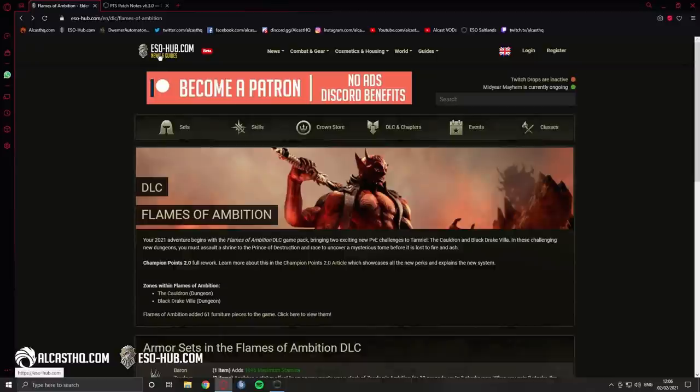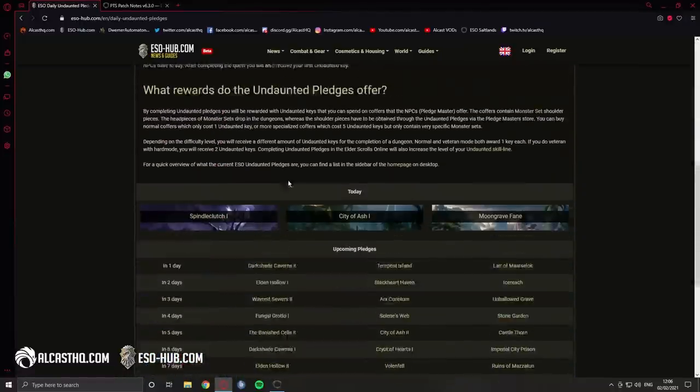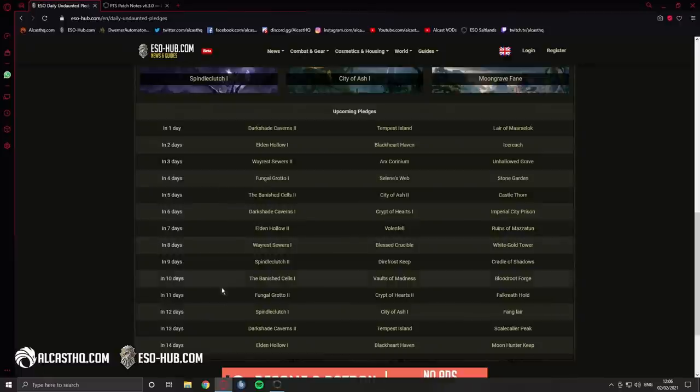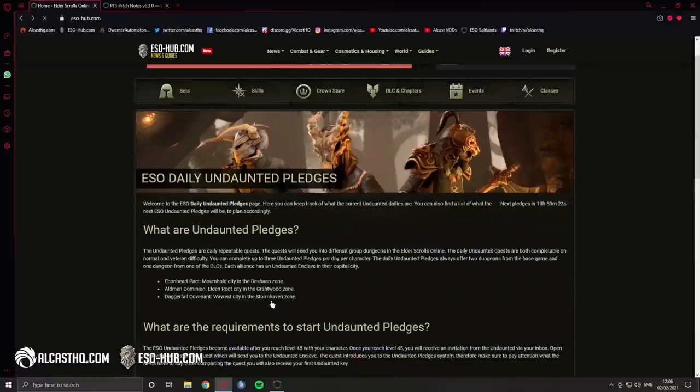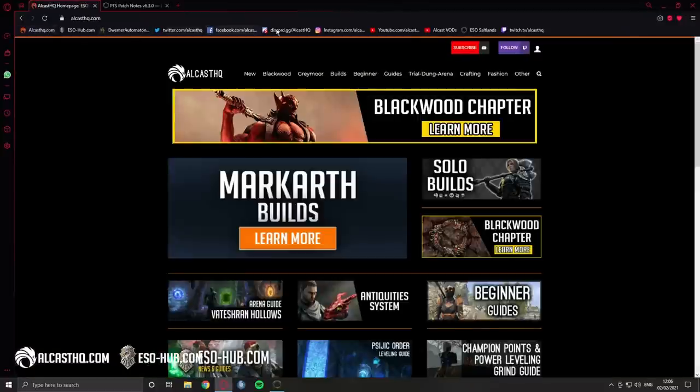We will continuously update the site so if you need any information always check out eso-hub.com — it's basically the merger of ESO set, skill book, and housing. You can see active drops, ongoing events, and pledges for the next 14 days. If you need endgame builds check out augustahq.com. I have a lot of other social media accounts linked in the description as well.